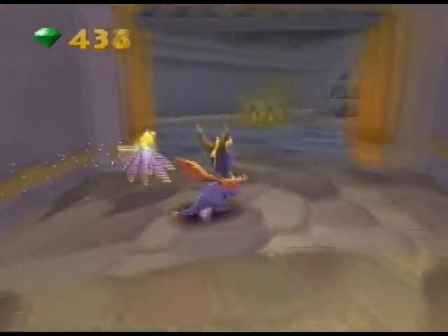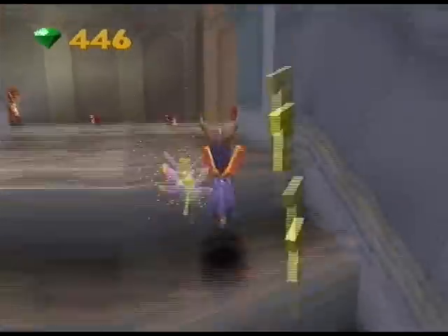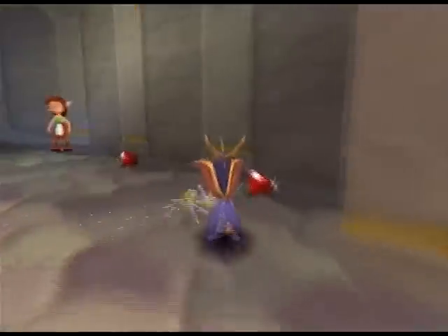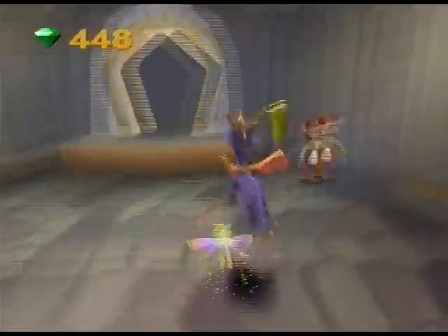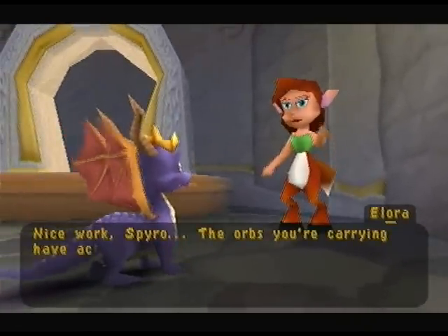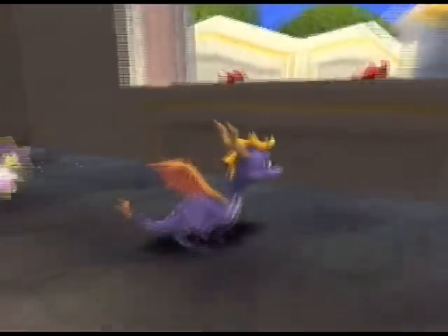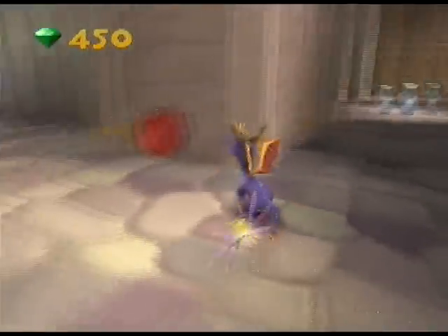So we're just going to collect some more gems around here, then go start the Colossus level, which is ice-based and has guys like those from Idol Springs but in a different colour. A Speedway level just got activated — I do like the Speedway levels in this game over the ones in Spyro 1, so I will enjoy them.